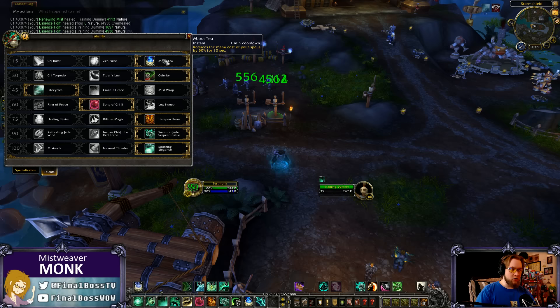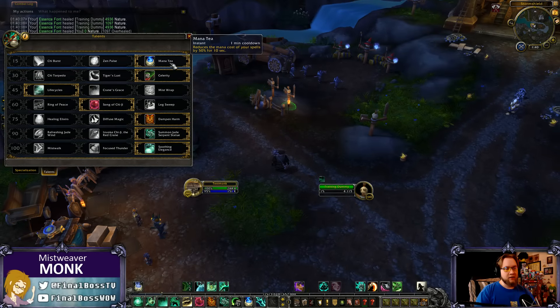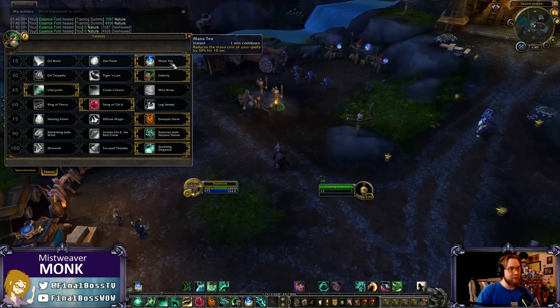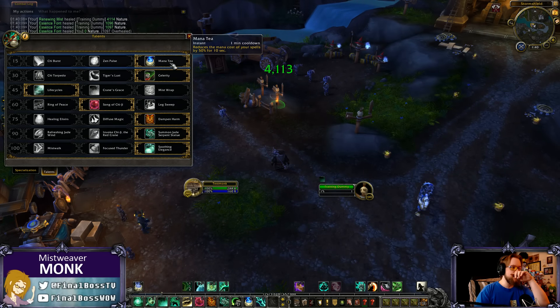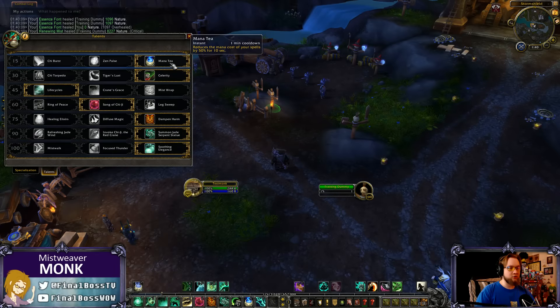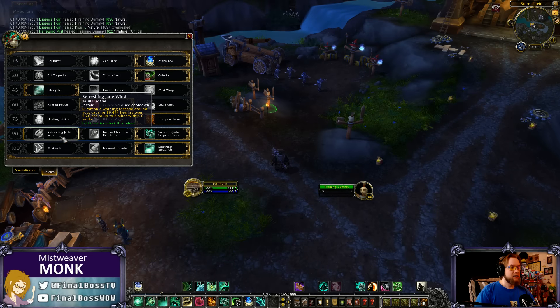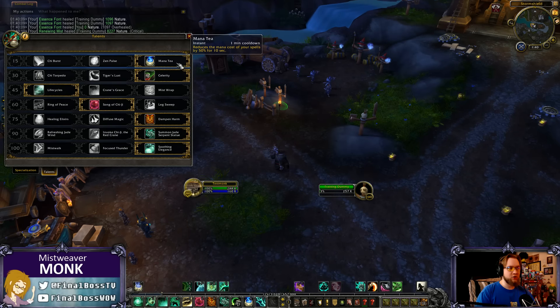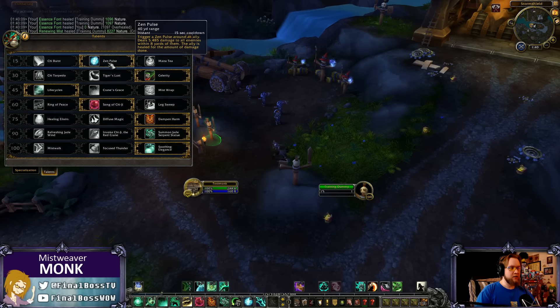Mana Tea is now a talent with a one-minute cooldown — it reduces all mana costs by 50% for 10 seconds, so effectively a 50-second cooldown. This is your big rotational cooldown; make sure you use it on cooldown or when you're about to enter crazy burst-healing phases where you want to spam Refreshing Jade Wind into an Essence Font — use it under Mana Tea for maximum mana efficiency.